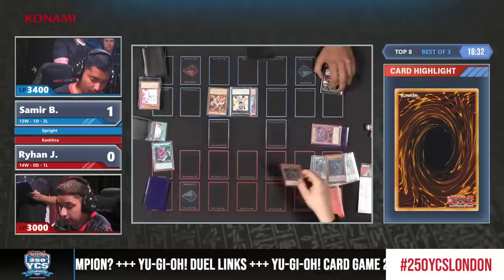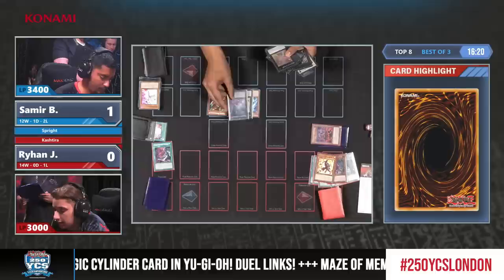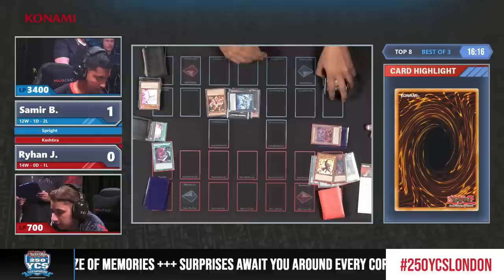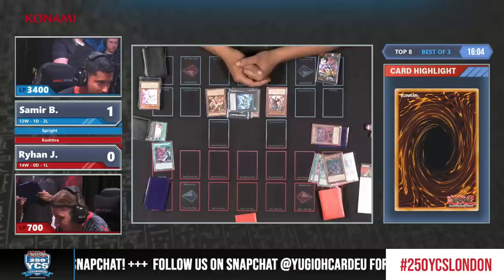Still really dominant. We've completely cleared here - 2,600. And in the end phase you get back to Fenrir as well because you summoned it with Kurikara. So this is still really, really good. You get Zeus, plus Fenrir. Honestly, really dominant position by Samir, who is going to get back the Fenrir. One more top deck from Ryan - last chance to get an answer. It's a Zeus we're staring down with a live Fenrir.